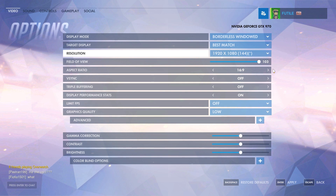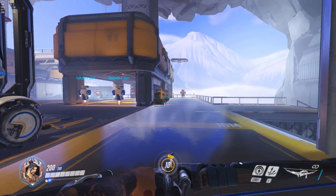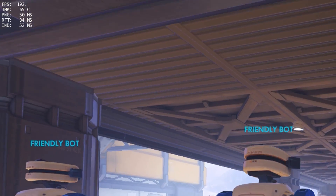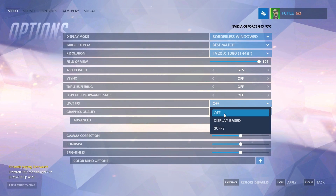Aspect ratio is tied to the native resolution of your monitor — mine is 16x9 for a 1080p screen. V-Sync: No. Never. Don't touch it. Triple buffering also helps reduce tearing, but at the cost of input lag — do not use it. Display performance stats can be turned on and off in game, and displays the FPS and connectivity stats on the top left of the screen. The default key binding is Ctrl+Shift+R. FPS limit: turn this off. We want as many frames per second as we can get.